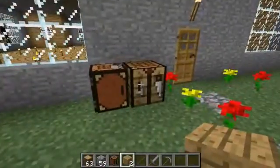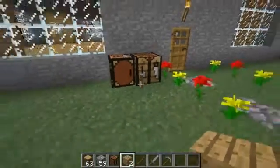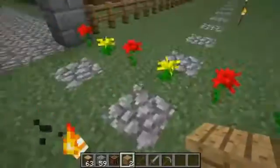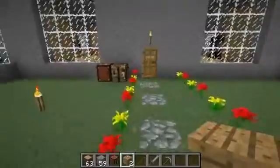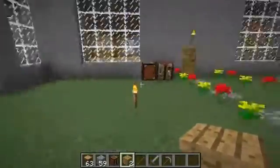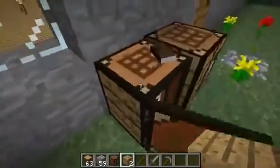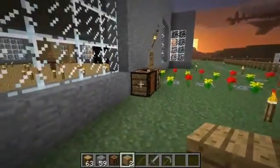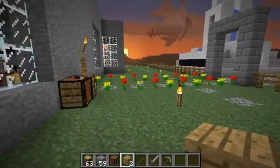So yeah, that's the Crafting Table 3. A link will be in the description below where you can download it. I believe you need Mod Loader because this goes directly in the mods folder — the zip file. Quality mod — awesome little door opening, and you can cut out all the intermediate crafting steps just by using this one crafting table.